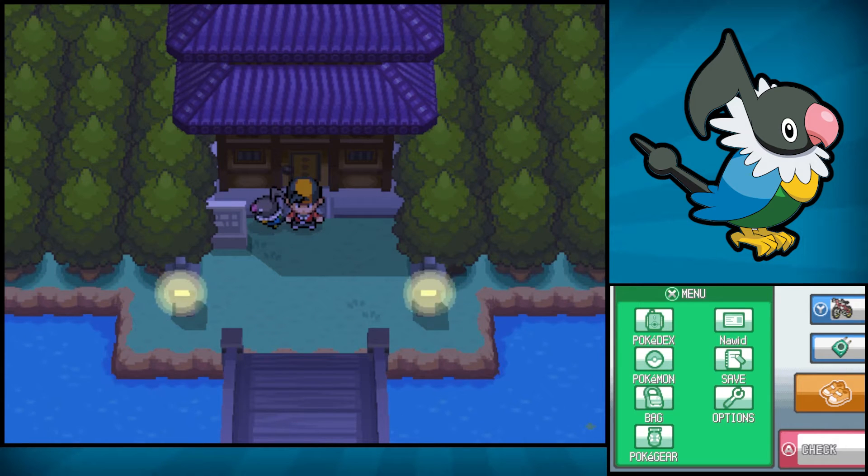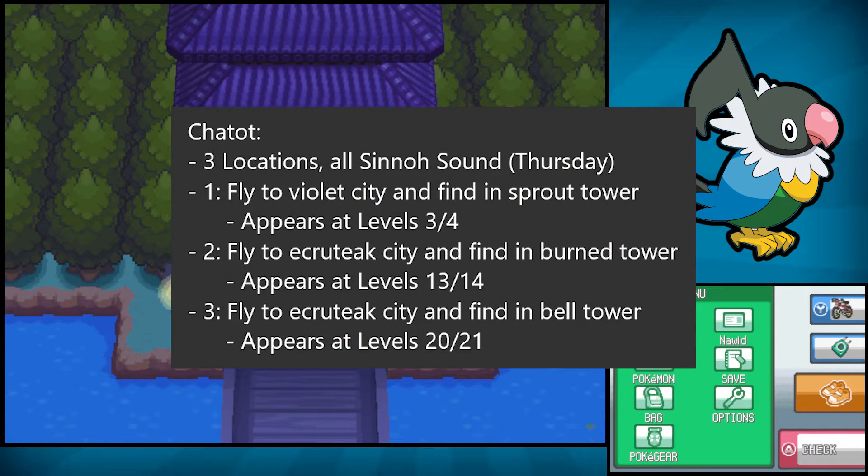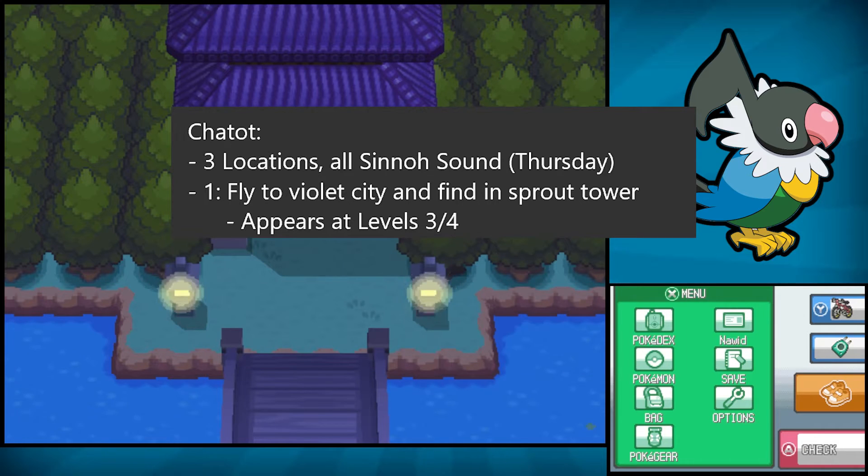For Chatot, there are three locations you can find it in. These all require Sinnoh Sound, which only happens on Thursdays after getting the National Dex. But if it is a Thursday and you're ready to catch yourself a Chatot, here are three of its locations. In this video, I'm just going to go over location number one, which is to fly to Violet City and find it in Sprout Tower, which is where I'm at right now.